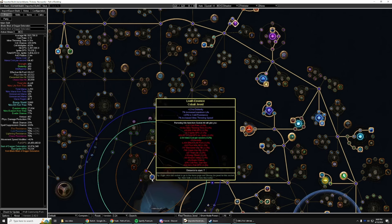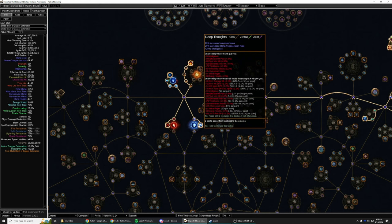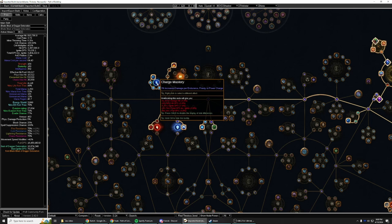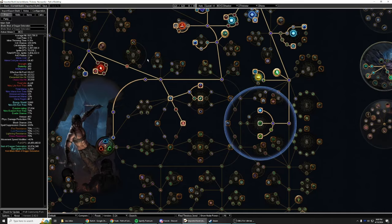The other jewel down here: just mine throw speed, some res, life - nothing too special. Over here, Ancestral Visions - between that and my ailment avoidance we are ailment immune. Mine mana nodes here, mana reservation, life. We just rolled a pure defensive chest because we're a trickster and we can get the 15% max life here since we don't have any life mods on the chest. The power charge one is pretty strong - we do have a lot of power charges, and frenzy and endurance charges. Pretty strong there. And we got the mastery for critical strikes do not ignite. That's the tree.